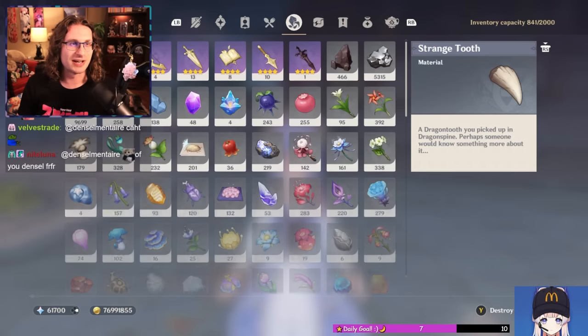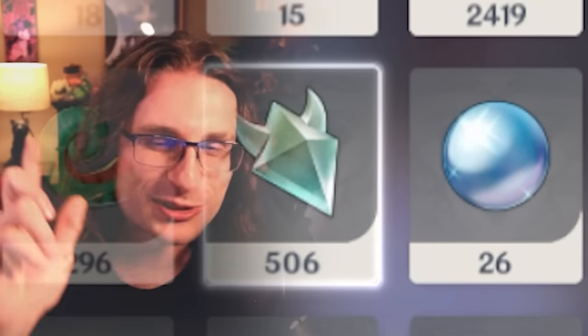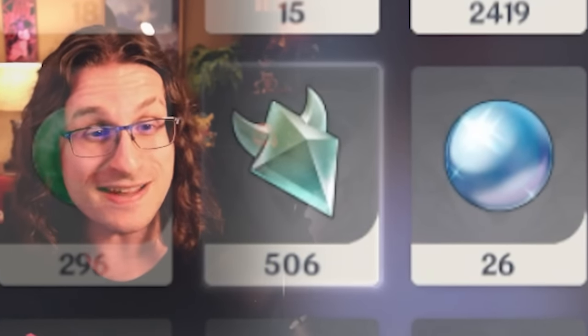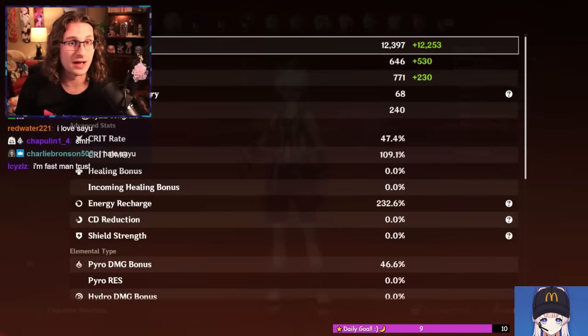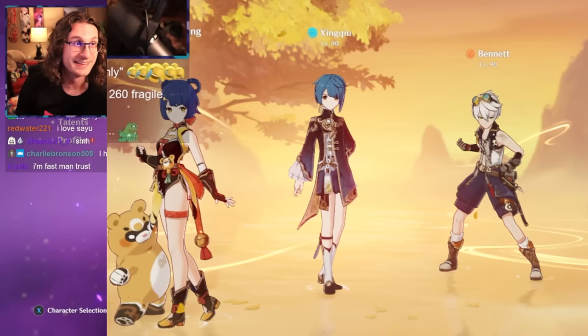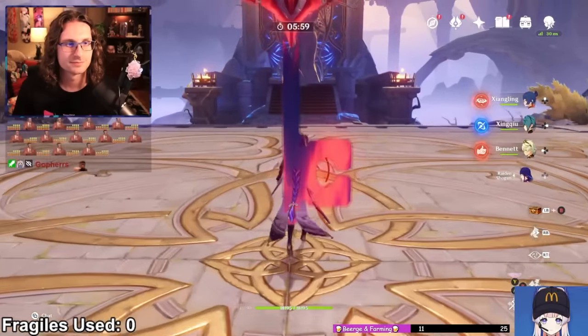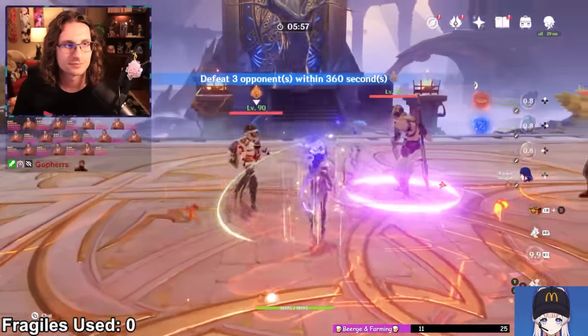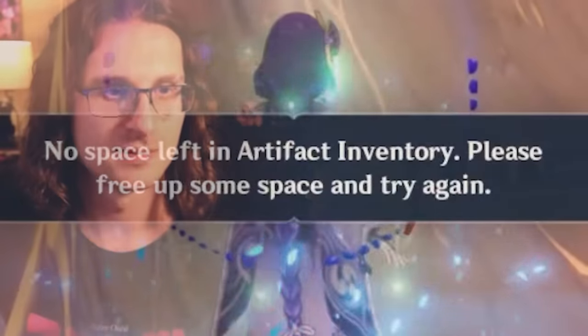And so began day one. Five hundred and six Crystal Cores — we're good. The first thing we did was create a team that could dominate this domain as fast as possible. Roger's C2 Raiden National team was more than equipped for the job. So we got to farming. Something I forgot to mention: Roger actually had a lot of artifacts unleveled on his account that actually had a ton of potential.